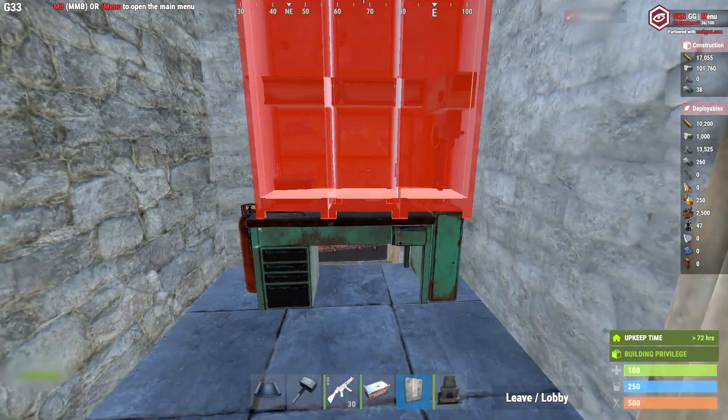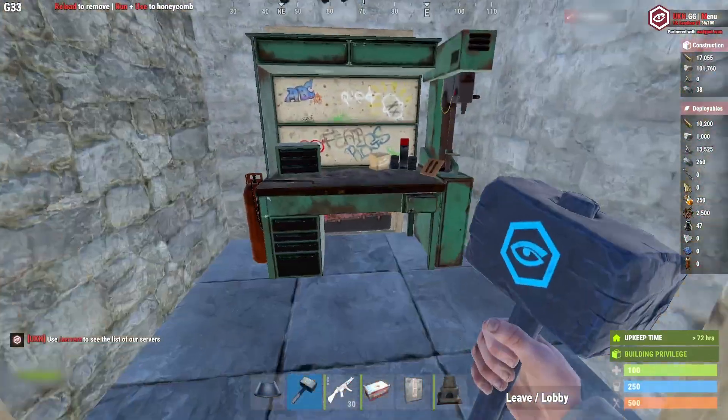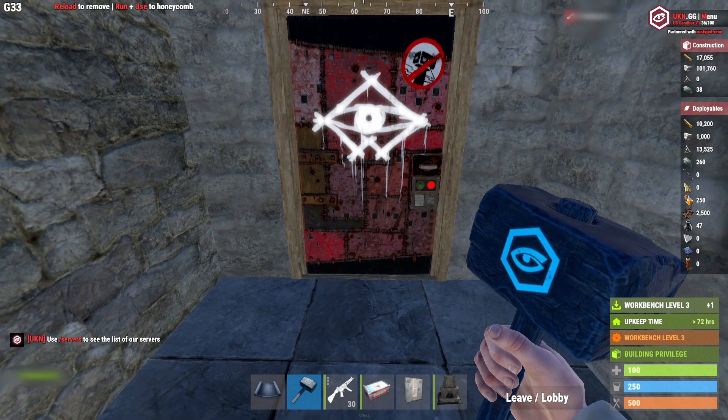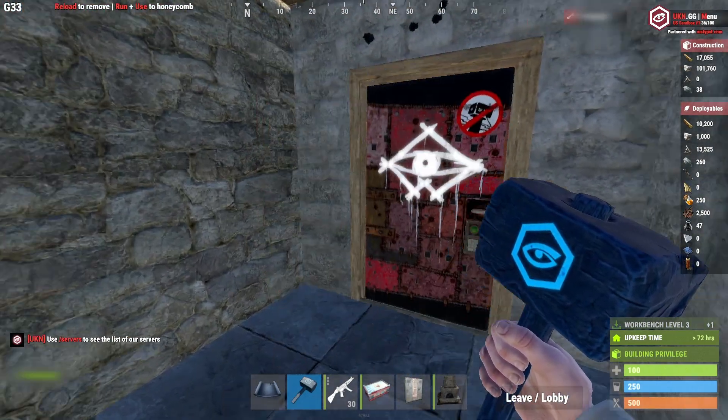As soon as they come in, they're just going to see that Tier 3 workbench and keep going. Someone will pick up your T3 workbench when they get your TC, but if your TC is behind that workbench, maybe — just maybe — they miss it.